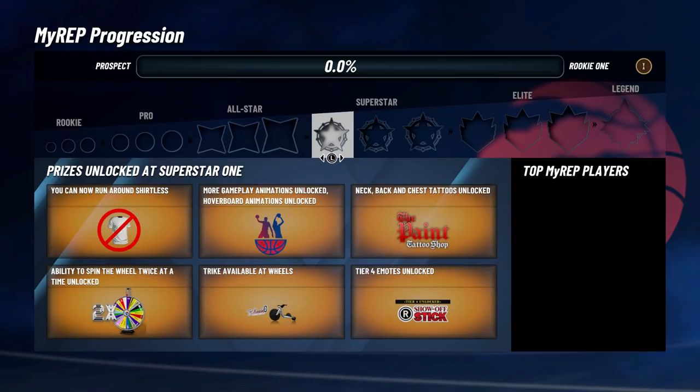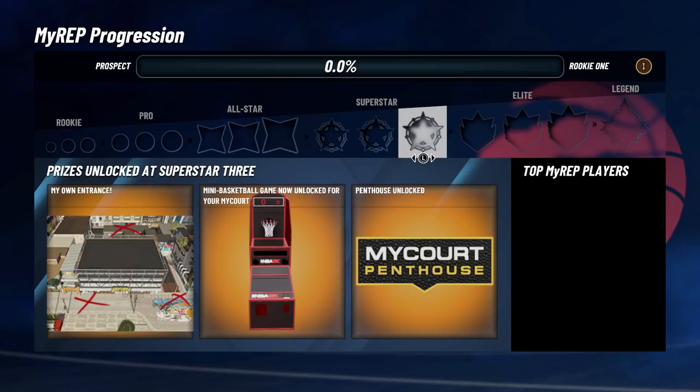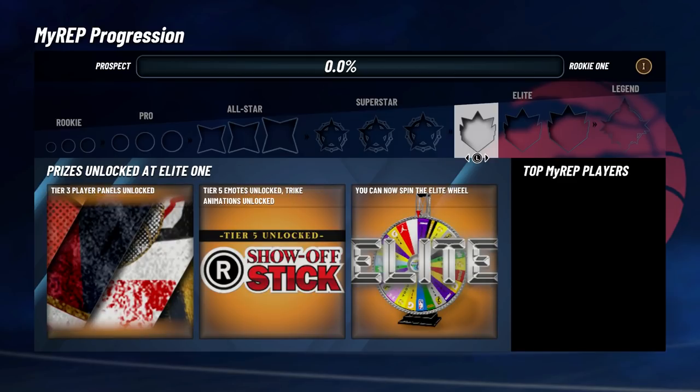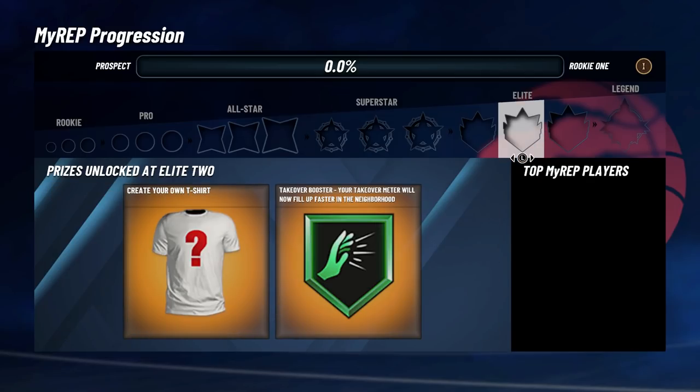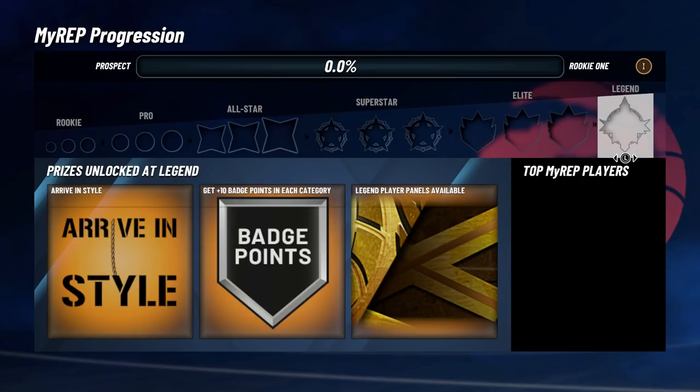All-Star Three you get DJ equipment stuff. Superstar One you can take off your shirt, the bikes, and a times-two wheel spin. Superstar Two you get the Nothing Easy badge and Gym Rat — so plus four to all your physical stats. Superstar Three is your own entrance so you can spawn wherever you want. Elite One is another wheel, Elite Two lets you create your own shirts and you get a takeover booster, Elite Three is mascots, and Legend is extra badges. There's a helicopter again but no VIP this year — that is actually crazy.